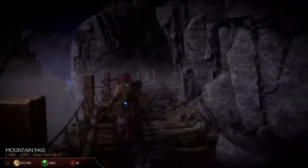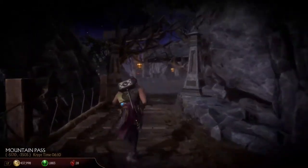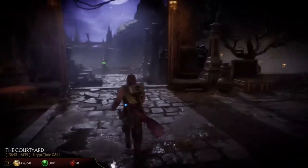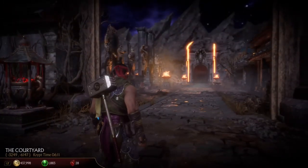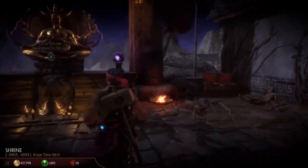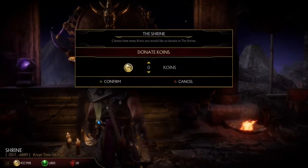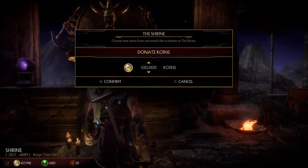There are different places you can open with the different keys. You can open this door with the Serpent Amulet, you can open Goro's Lair over there, you can rebuild the Raiden statue — which I'll get to in a second — and stuff like that.